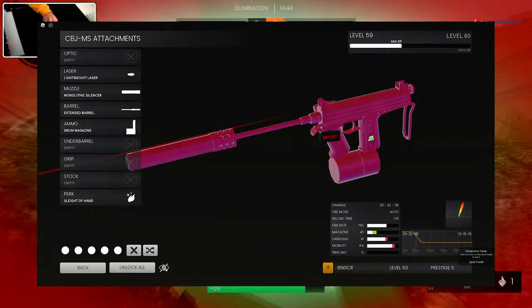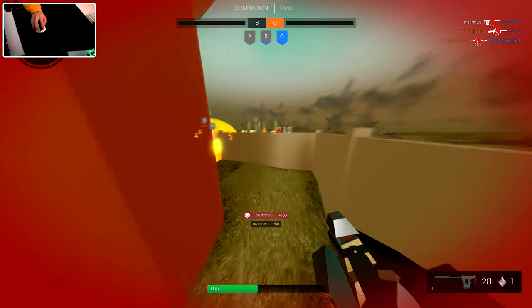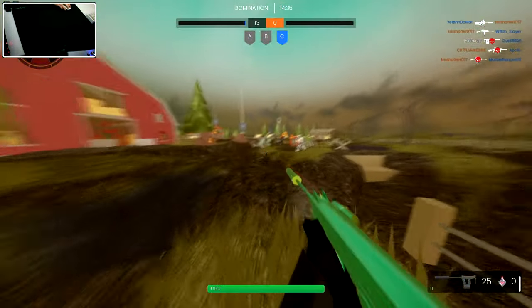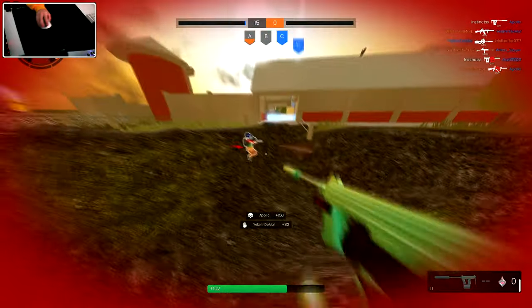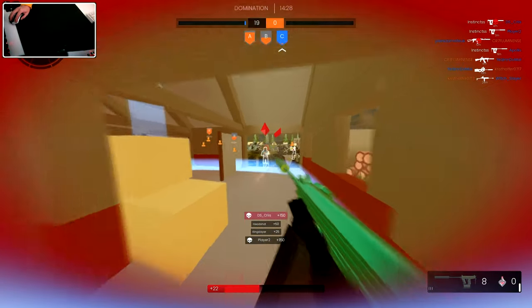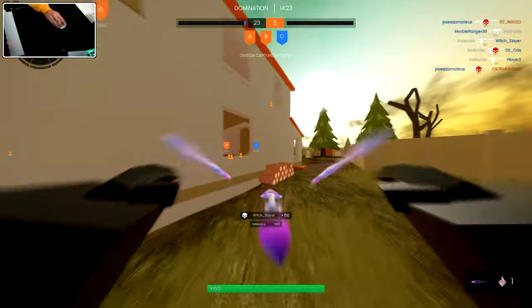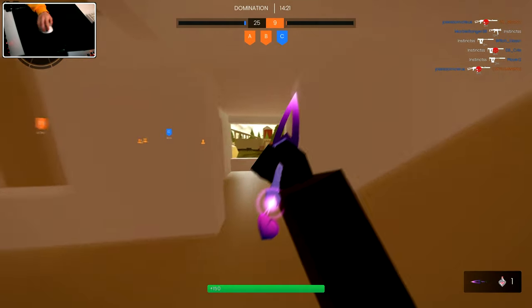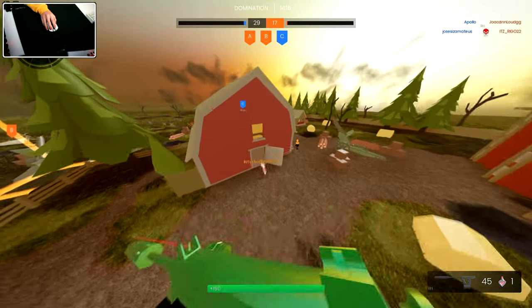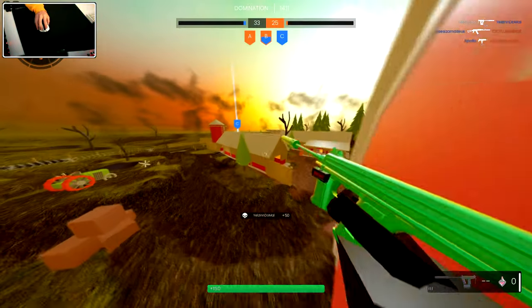From the last video I had a setup that I posted, and that is now outdated. I realized that the lightweight stock is just not worth it because the hipfire accuracy penalty is just not good, and the recoil is already manageable enough without it. So now instead I run a lightweight laser to reduce some cam shake and actually make the hipfire more usable.